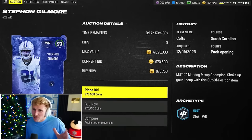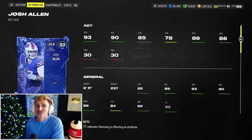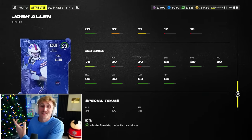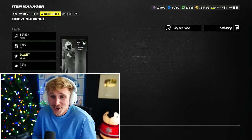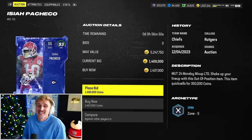Gilmore is kind of mid — this is probably my least favorite card here. Josh Allen is hilarious and stupid, but he's actually really fast. His power and finesse moves are horrendous, so he's more of a coverage linebacker, but he's absurdly fast with 92 man and 92 zone — so he's actually, sadly, the best coverage linebacker in the entire game. But the true card I want is Isaiah Pacheco.